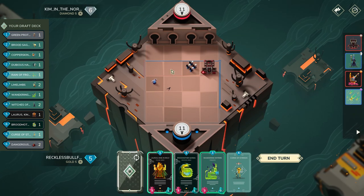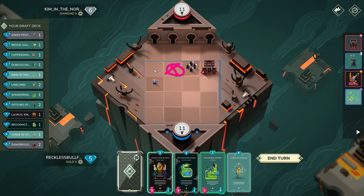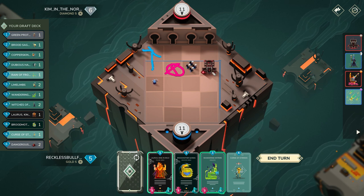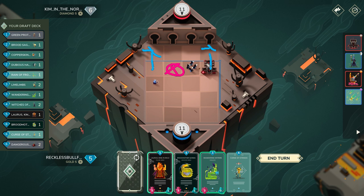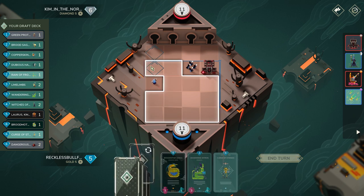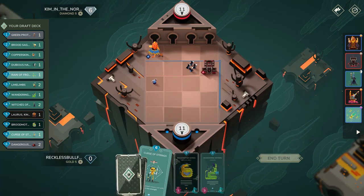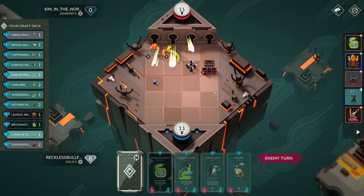Ideally the player would play right here, which would block me from going up. I'm assuming they played the structure here just to block this entrance. However, I could probably just get away going into Cordia next turn, and then the game's looking really good for me because I don't really have to deal with this in the meantime. I'll go ahead and cycle Curse of Strings — oh, the enemy plays Cordia now.